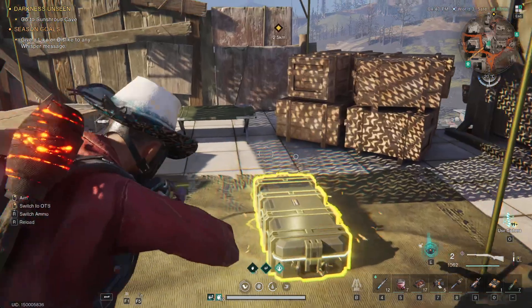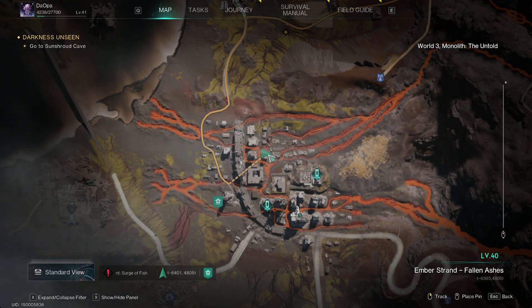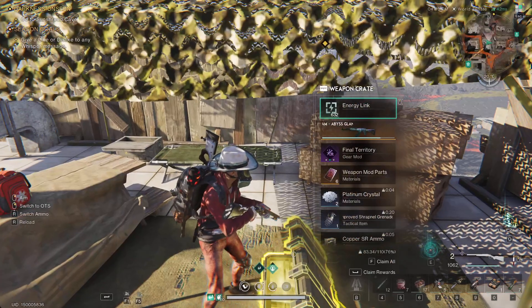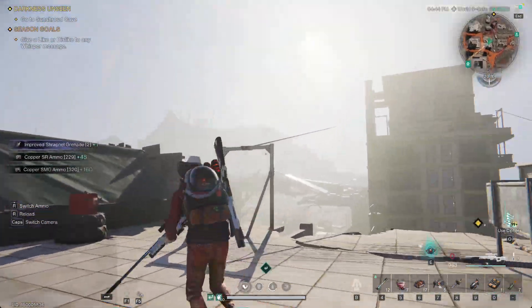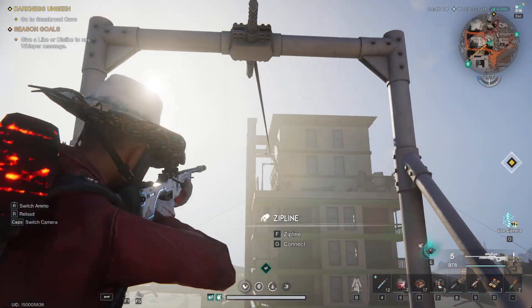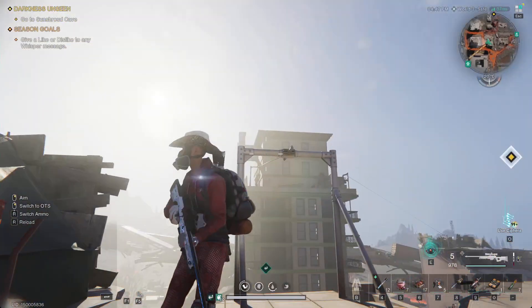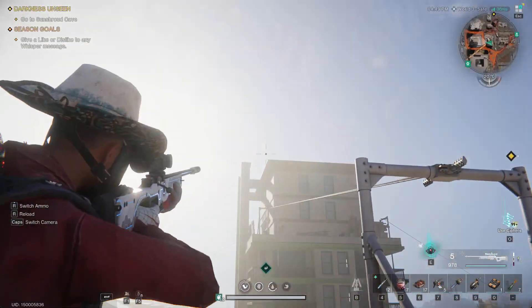Alright, so we have a weapon crate — let's go get this. Here is the location. To get up here you have to use this zipline from that building and head down. Then to get up to this building, you get into the entrance and use the elevator, which brings you all the way up.